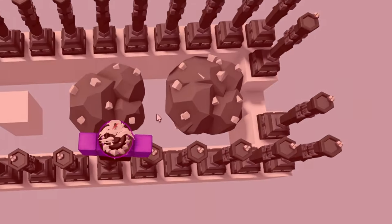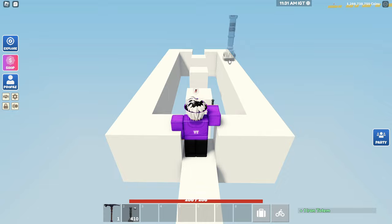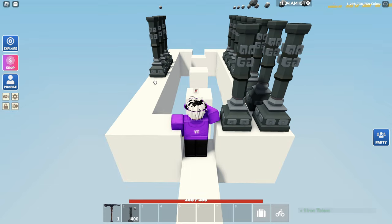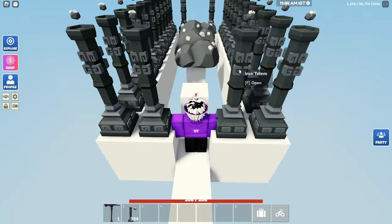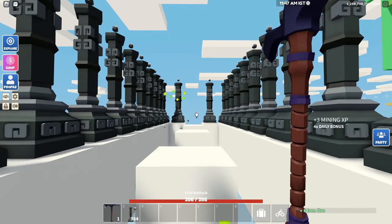This totem farm can completely destroy your Roblox island in a matter of seconds. The farm I'm talking about is the classical iron totem, where you put totems all around like this, and then you wait for the nodes to spawn right there, and you go in first person and you keep mining.